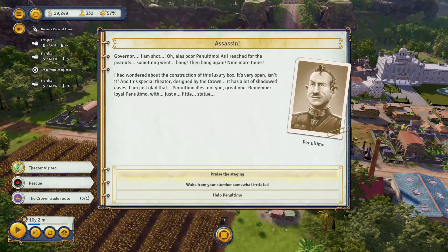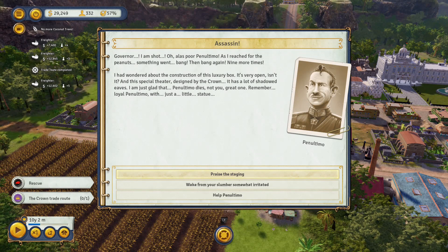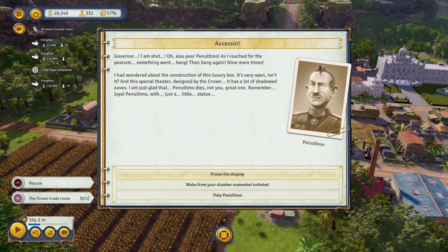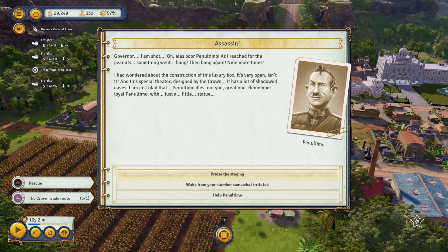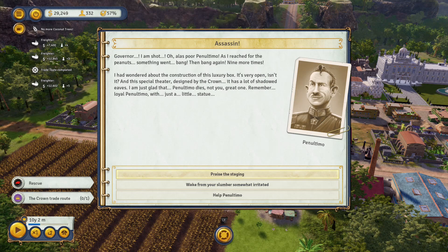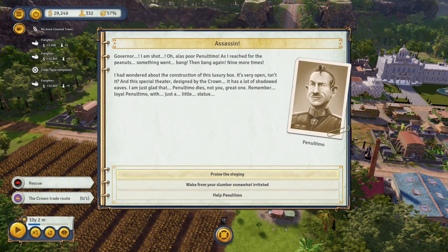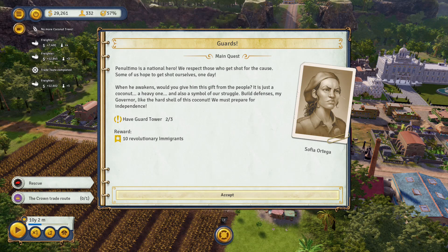Penultimo has been shot — as he reached for the peanuts, something went bang, then bang again. So the assassination didn't quite get the presidente but Penultimo did take the bullets. You get an amusing set of choices here. I wasn't sure what to pick initially because I didn't know if it would have an impact — as far as I'm aware it doesn't. I went for 'praise the staging' as the more amusing option, and I didn't see it come up again later in the mission, so I don't think it makes a difference what you pick.